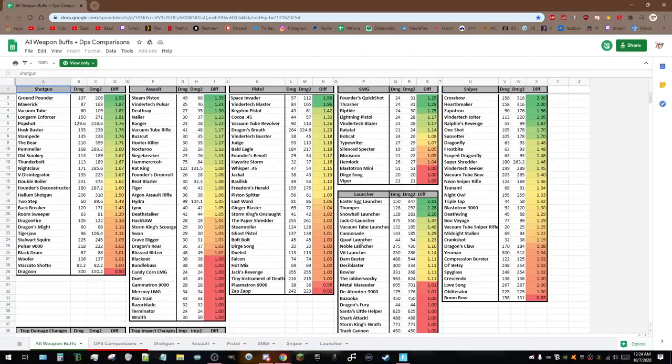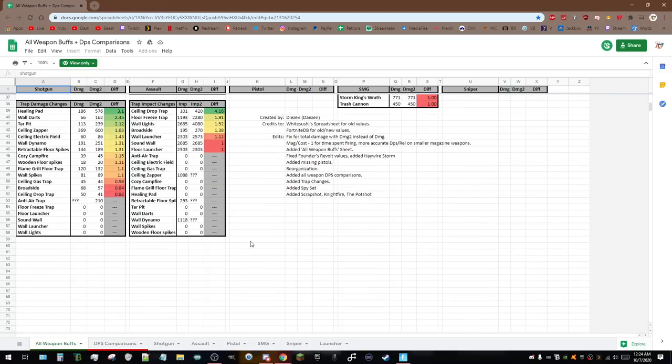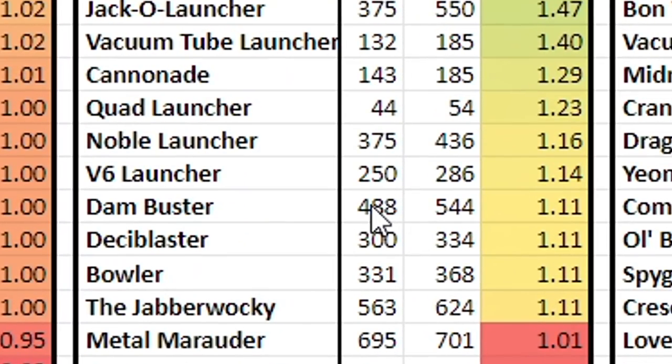It won't be that intensive, but there are a couple of important figures to note. They changed a lot of weapons — thank you to Dyson for compiling all of this. If you haven't heard about the 12.0 update, the Dam Buster is one of the weapons that got a slight damage buff. It went from a base 488 damage to a base 544.